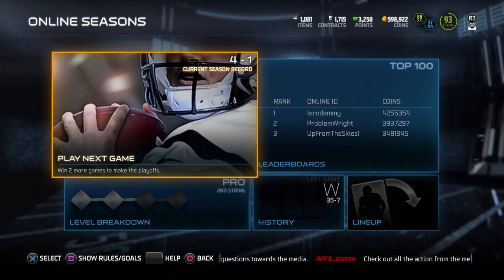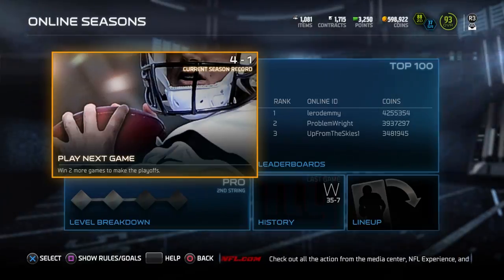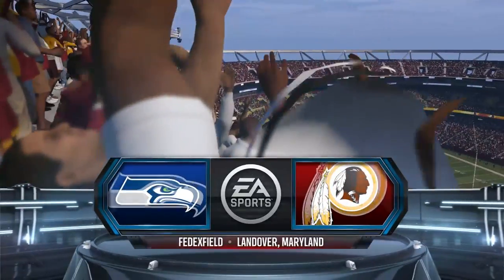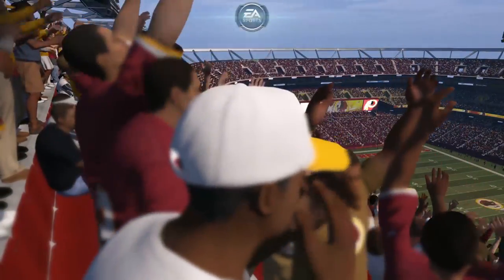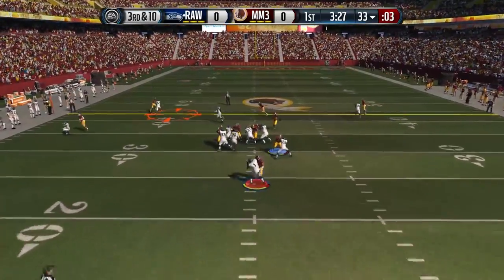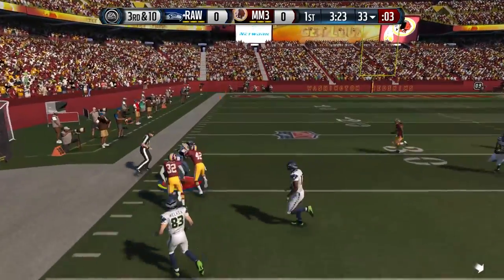What is up everybody, Clickwood here back again with another Madden 15 Ultimate Team head-to-head seasons game. Four and one on this current season. We are up against an opponent using the Washington Redskins. As a Cowboys fan, I'm probably not gonna be too excited to play somebody that has a Redskins jersey, but we're gonna lay it on him with a dominant performance very early in this one.